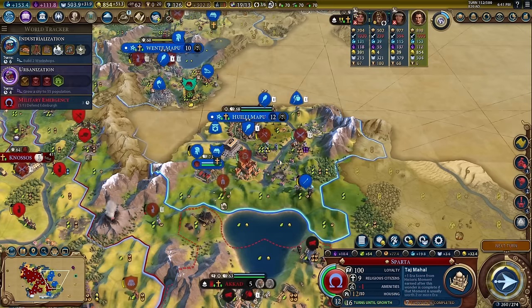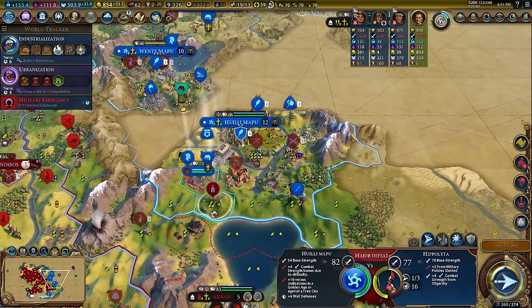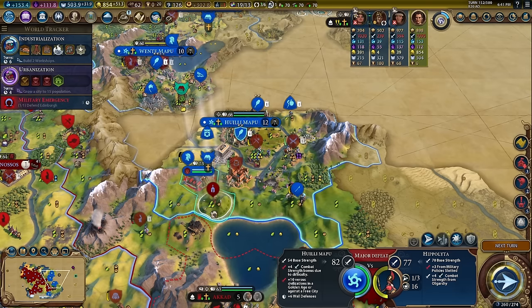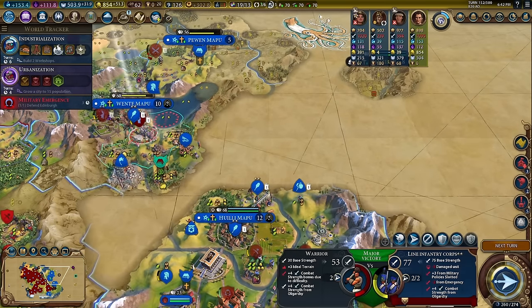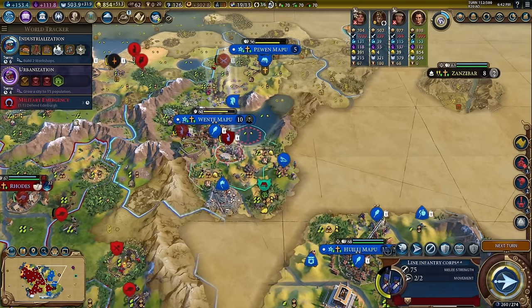The more you think about it, the less likely we are to actually take over. Look at this — 82 combat strength for this city. They get the plus 10 bonus from the Golden Age in their cities too. When their warriors have 53 combat strength as a Warrior Corps, you know something's actually a problem.